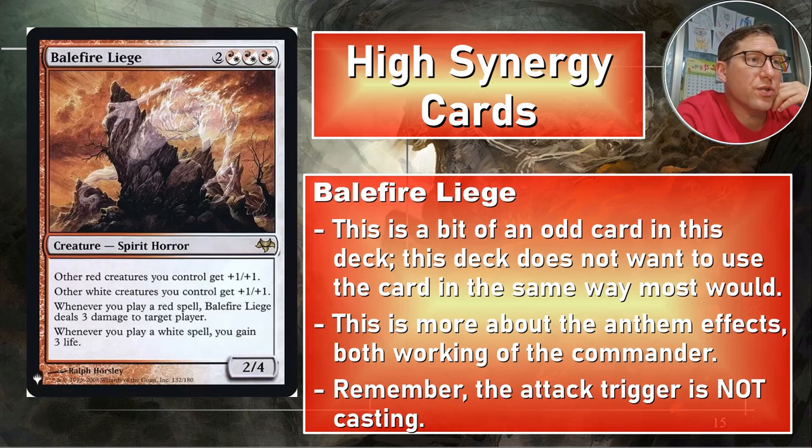Balefire Liege — two plus red-or-white, red-or-white, red-or-white for a 2/4, very Boros — and you can probably cheat it in. Other red creatures you control get +1/+1, other white creatures get +1/+1, so if a creature is red and white it gets both. Your commander gets +2/+2 from this.